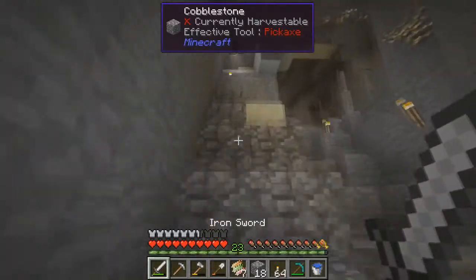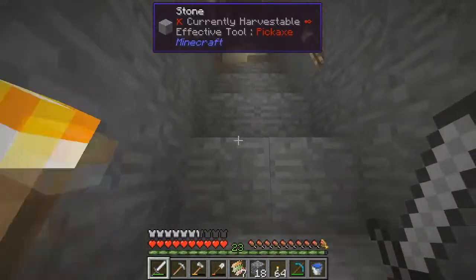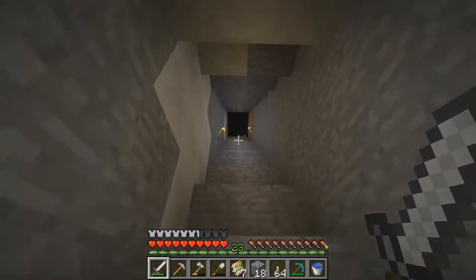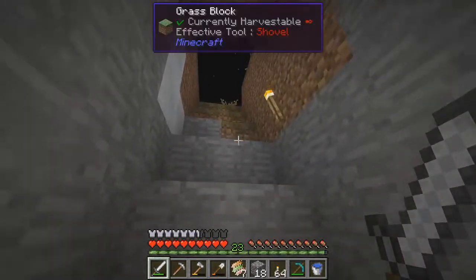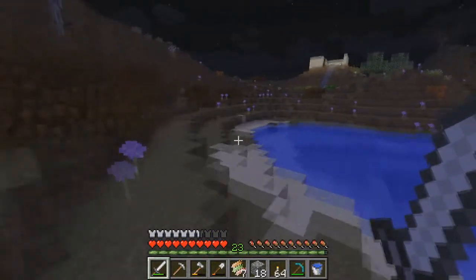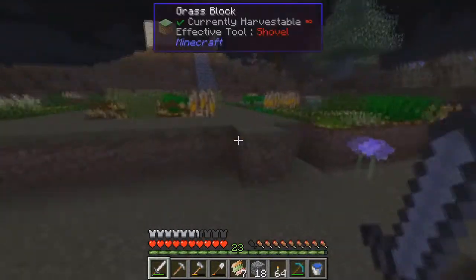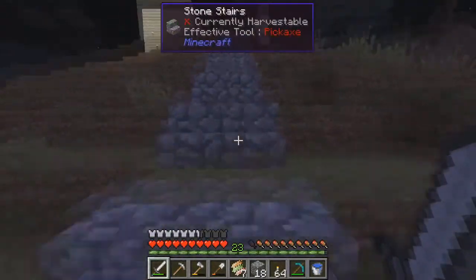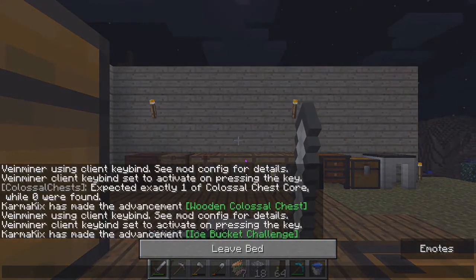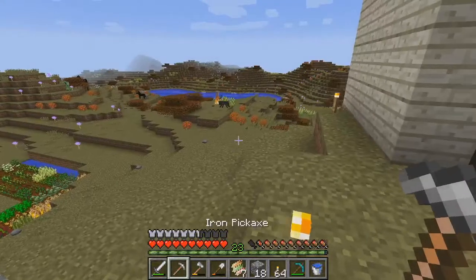It's nighttime and I forgot to bring my bed with me — that's gonna be super scary outside. The tooltip mod is really annoying — every time I move around and look at something it lights up. I mean it's super helpful when you don't know what things are, but it's really annoying when you're just wandering around. I'm not really sure about that mod — let me know what you guys think down in the comments. Should it be removed from the modpack or do you think it's super helpful?